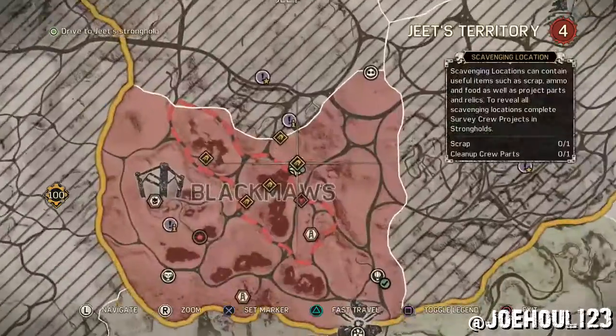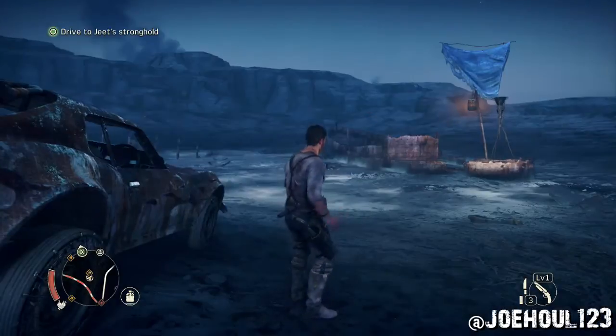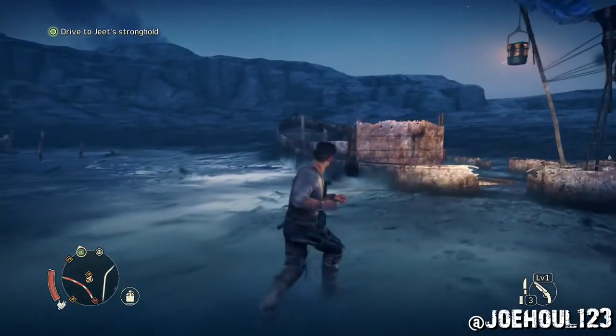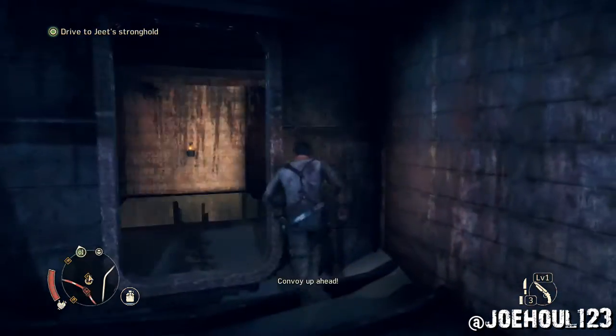Joe Hul here with the cleanup crew project parts guide for Jeet Stronghold. The first one is in the northernmost part of Blackmaw's at a scavenging location. It's just down inside this boat that's sinking into oily sand.